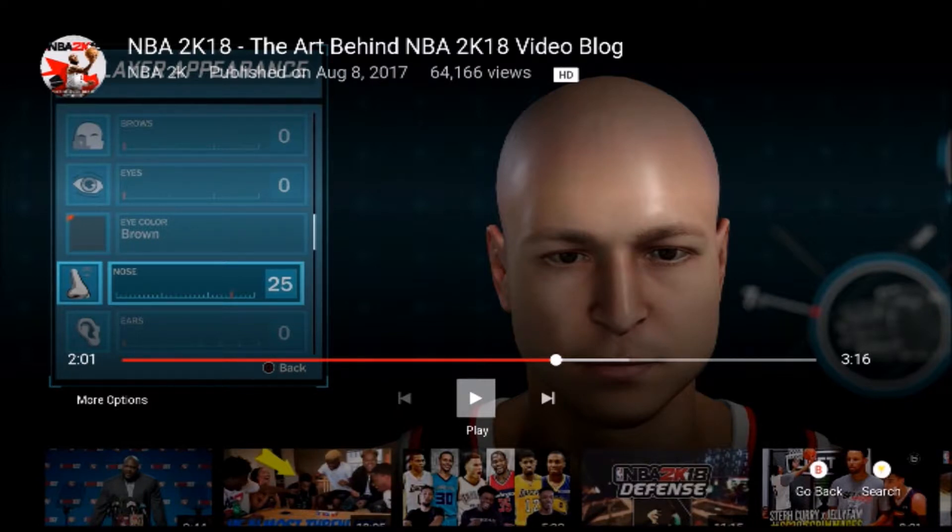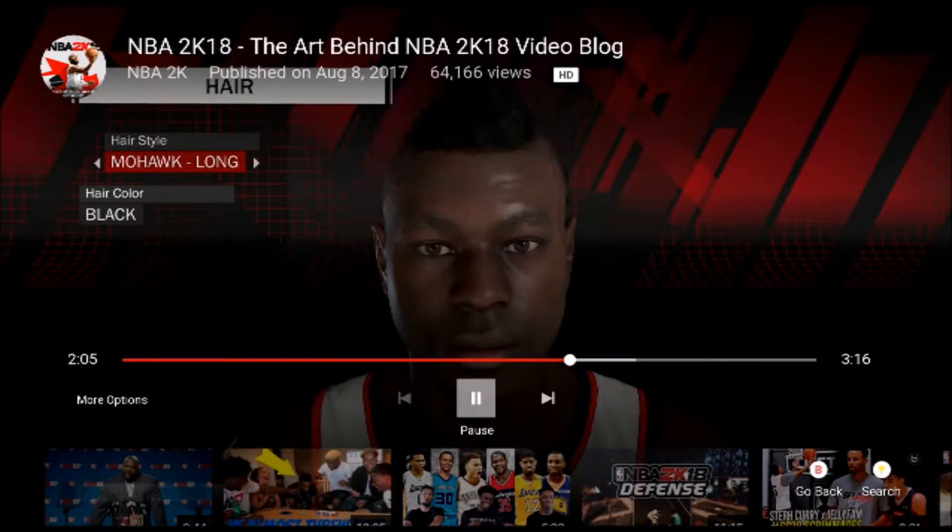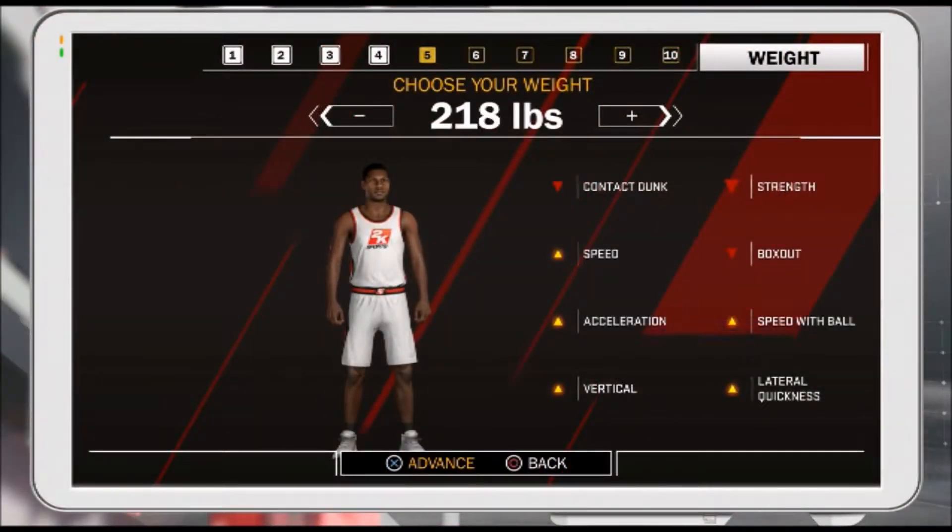They've updated and added new hairstyle options to make sure players can get the look they want on the court. Finally, body weight and height are more accurately represented for your MyPlayer this year, combined with wingspan controls.